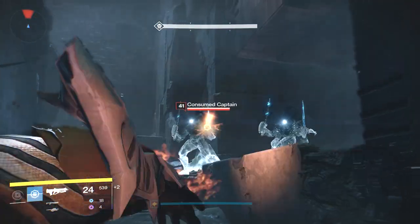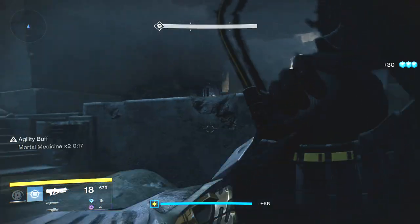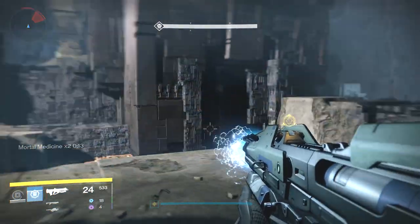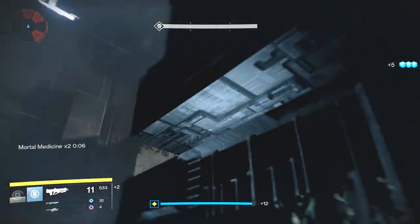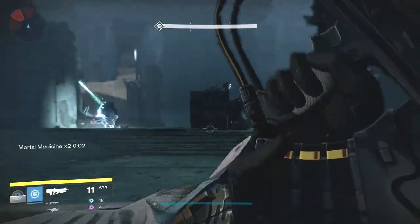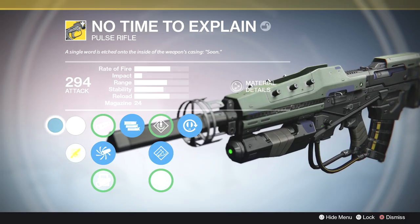You also have to beat Atheon in the Vault of Glass, and there's a really nasty level at the very end where there's just a ton of minotaurs — you've got to kill those and kill a big giant minotaur. It's a tough quest, trust me. But once you've got it done, you get the No Time to Explain, and I've got to say it's definitely worth doing. It's a very cool gun. Let's take a look at the perks.